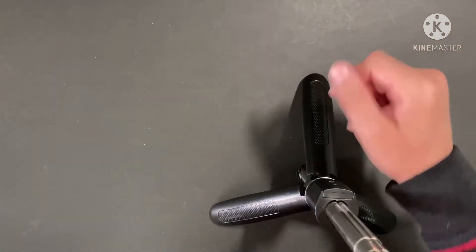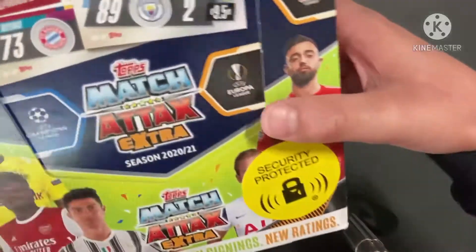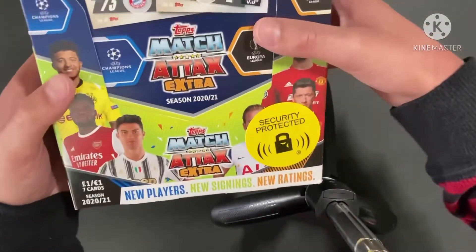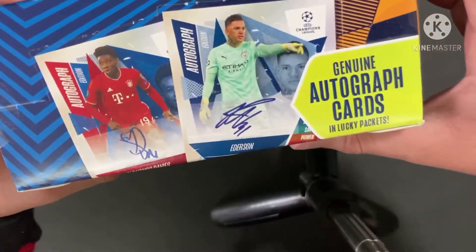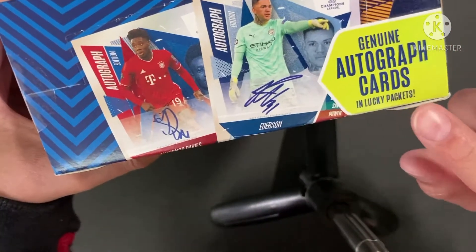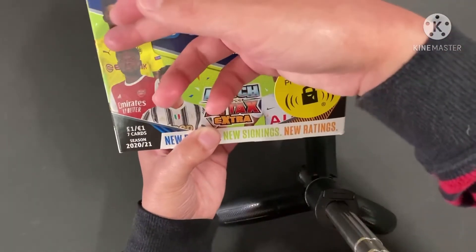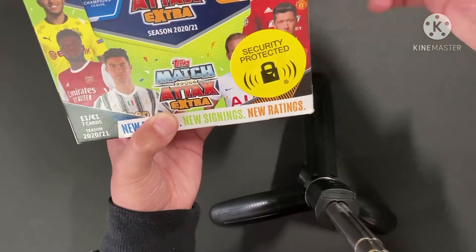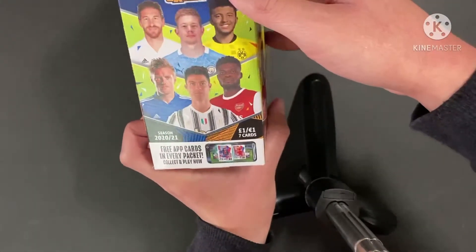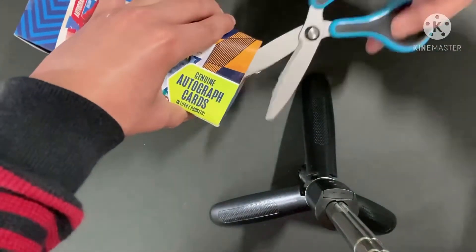Hello everybody, this is Father, Son, card-getting. Today we're going to be unboxing a full box of the new Magrotex Extra. This is the best collection tops that's ever released. As you can see, you can find autographed cards in Lucky Packs, genuine autographed cards. Here's the front with Sancho, Partey I think, Ronaldo, Kane, Lewandowski, Fernandez. On the side you can see some of the pack designs. And the back. So let's crack into this awesome collection.